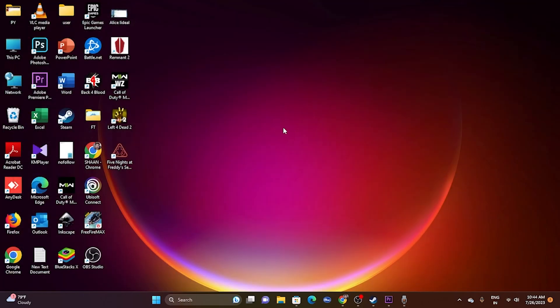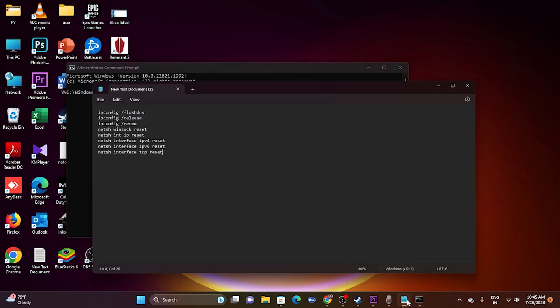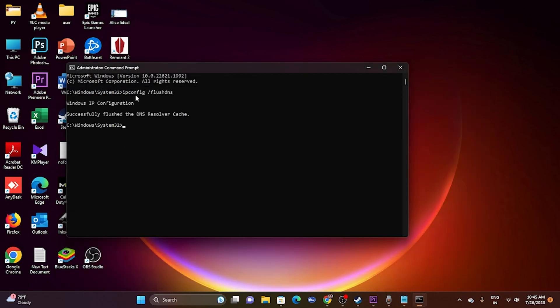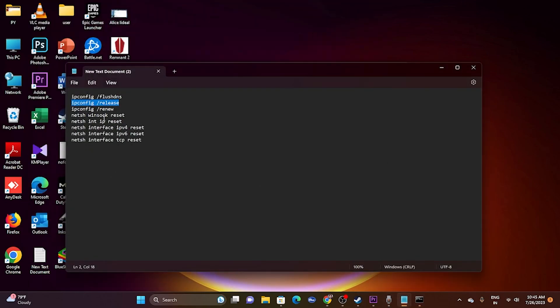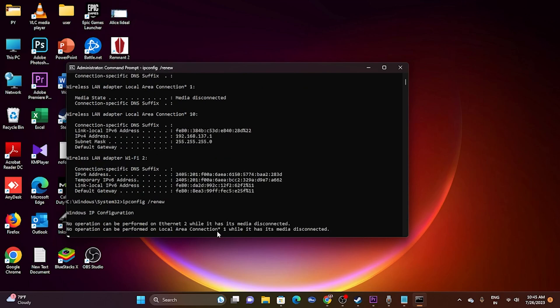Next, we need to run some commands in Command Prompt. The commands will be provided in the description. Open the search, find Command Prompt, and run it as Administrator. First, paste and run: ipconfig /flushdns. Then paste and run: ipconfig /release. Then paste and run: ipconfig /renew.